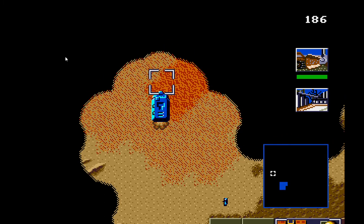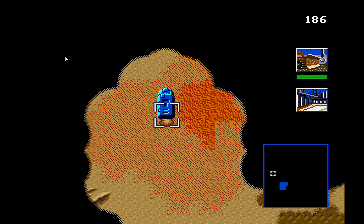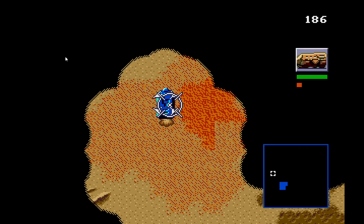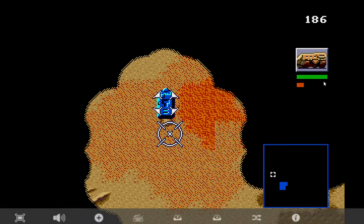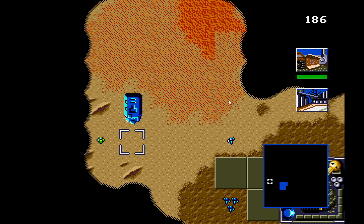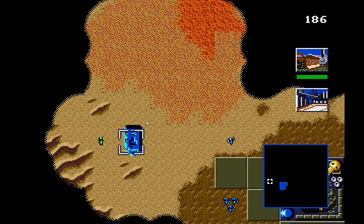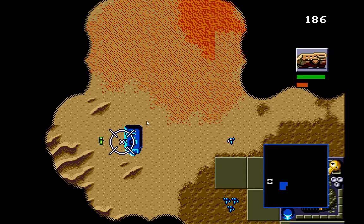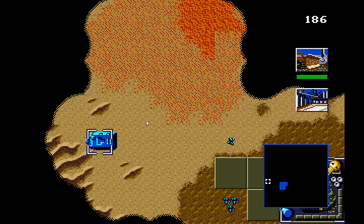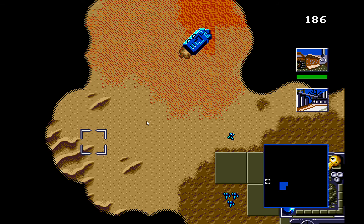Your harvester has already gone off looking for spice — it does this automatically every time you build a refinery. It will look for spice if it's nearby. It's found the spice — the orange or reddish dots — and it's started harvesting already. You can tell it's harvesting when there's a puff of smoke coming out of it. If I select it, you can see the health of the harvester in green, and the orange indicates how much spice it's collected — so it's about one third full. The other thing about harvesters is that they can run over troops, and they leave a nasty red stain on the sand.